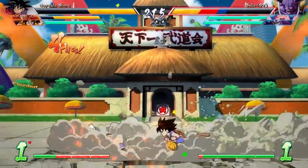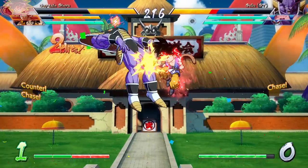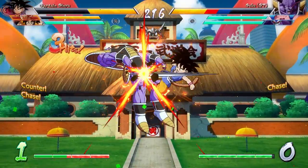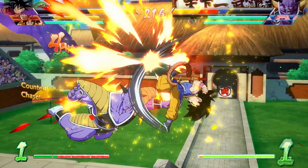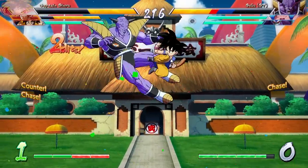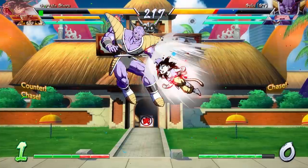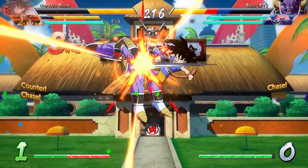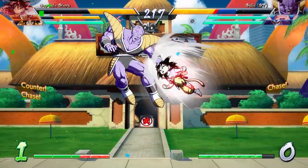Goku GT does not have a standard down-heavy in the air, so you won't be able to do those standard extensions like you'd normally expect with most of the cast. Think of someone like Fused Zamasu — if you do a down-heavy with him he just does his normal heavy but with a little bit of extra flip. The same goes for Goku GT, so you're going to need different air routes in order to fully maximize what you can do with this guy.